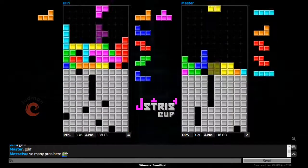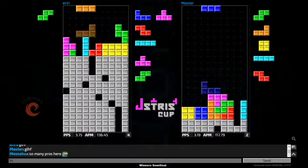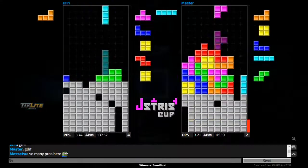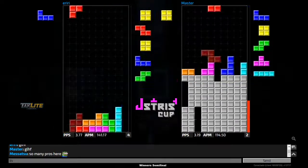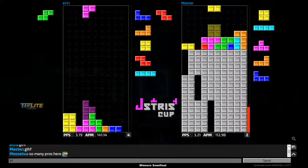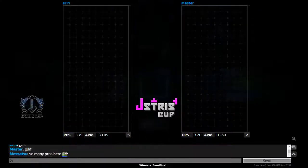Master should be able to get out — there he goes and returns it all back to iriri, but iriri just cancels it all out. Iriri gets all the way down to the bottom of his board with that T-spin double and master is topped out. Bloody hell.